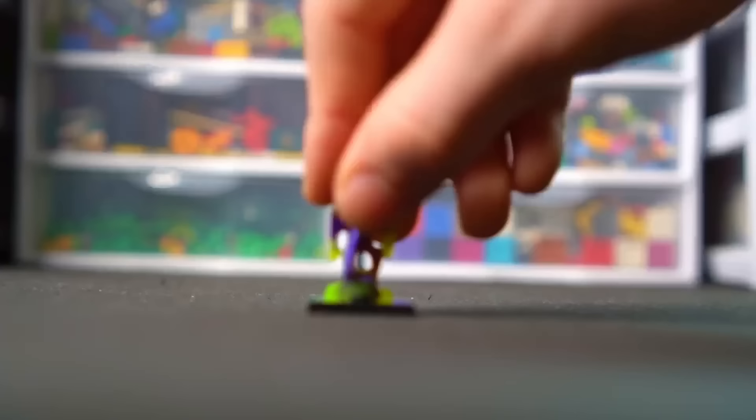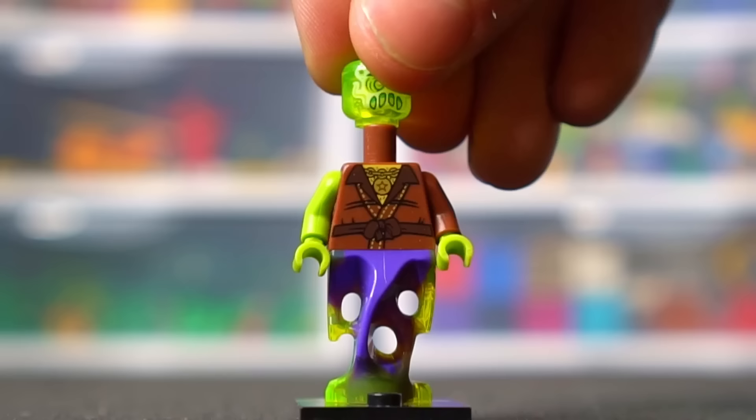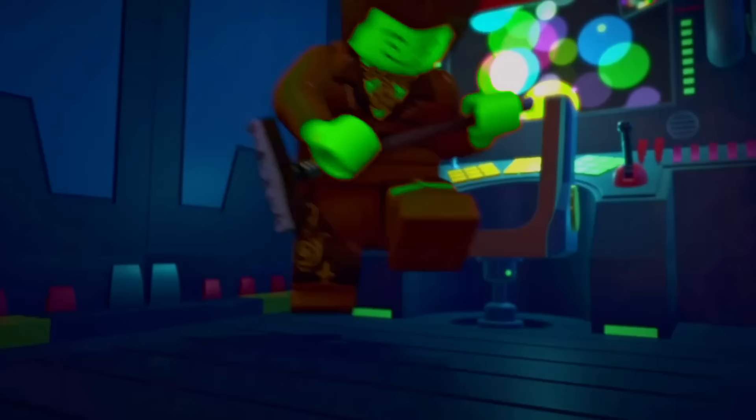To make this minifigure, we needed a ghost tail, a ghost arm, ghost hands, ghost head, and his classic hair to go on top. But to top it all off, we gave him a guitar — I mean broom — so he could be jamming out in the basement of the Mojo Dojo.